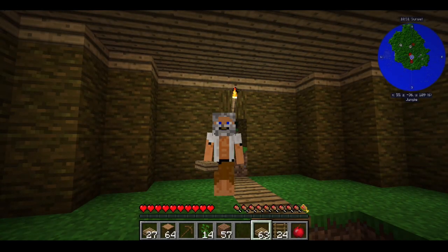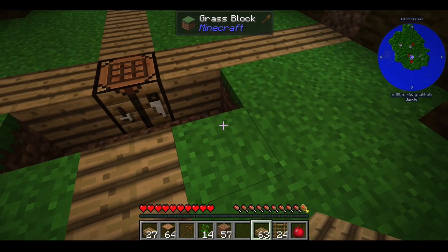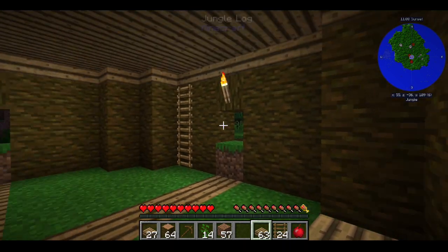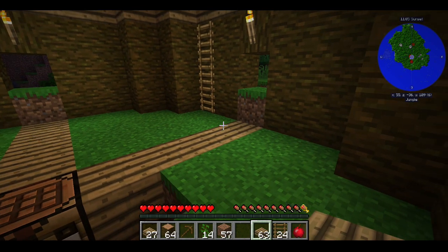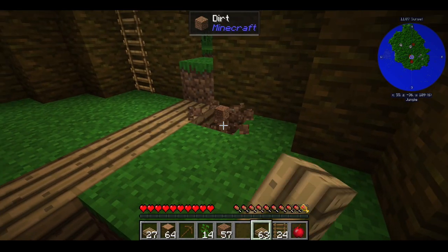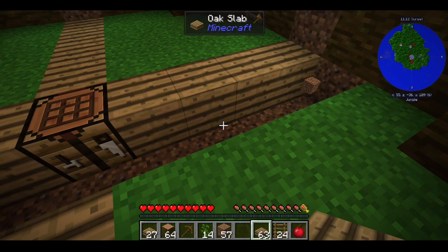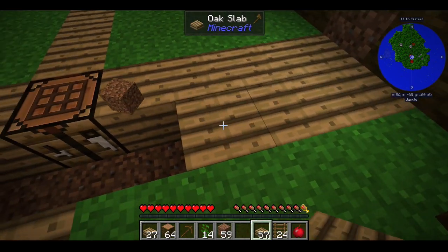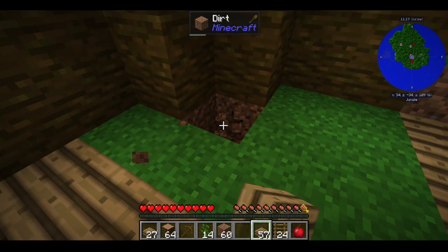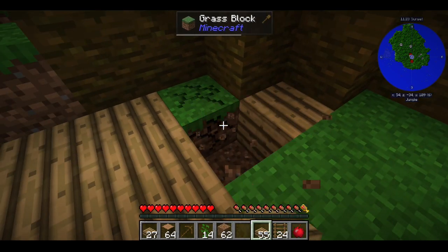Hello everybody and welcome back to Jungle Island with me the Grey Gamer. We're right here where we left off — I was putting in some floor, we had just put the roof on our new building because the other save got corrupted, and we made a whole bunch of oak slabs that we're using up now.